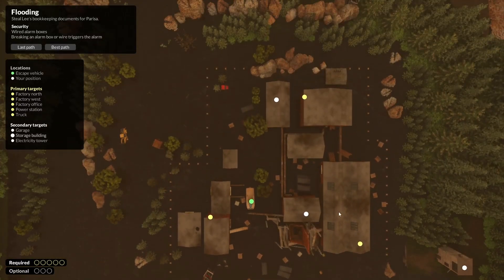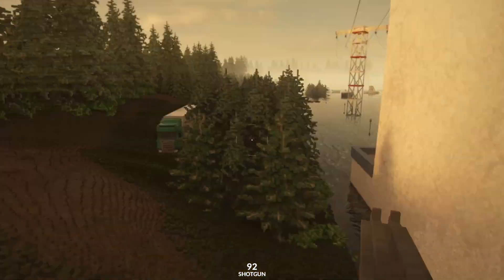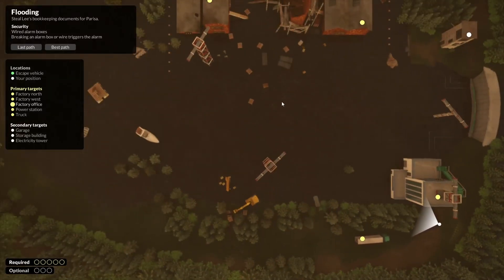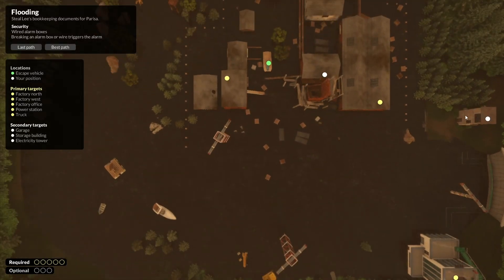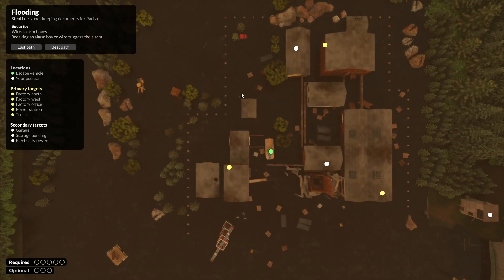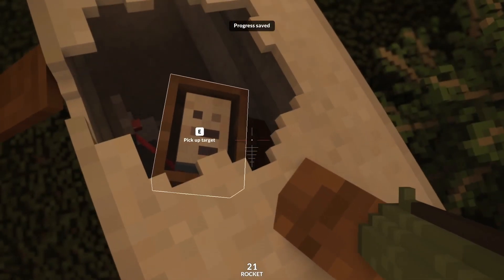And then what? Everything else is over here? I think I'm going to start over here because my escape vehicle is over here. Probably just grab, grab, run across the dam right there. Grab, platform over to this, grab, and then figure out the last four. Probably going to grab this, or maybe grab that, grab this, grab that — I don't know, man. We'll figure it out. Okay, here we go.